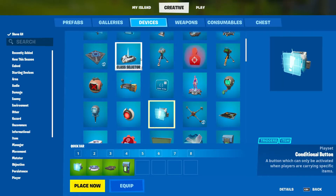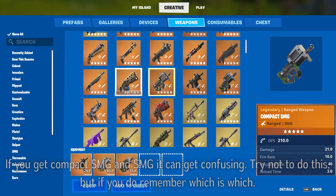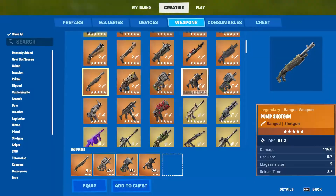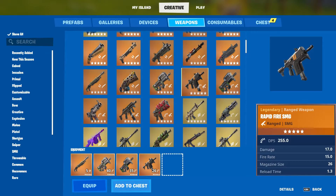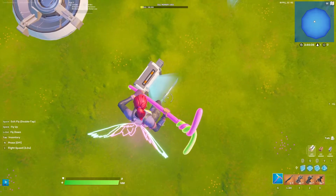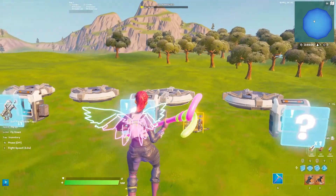Now for the loot: find 4 items you want to put in it, making sure they are different items. I've got these 4 guns. Make sure you remember what they are — maybe just put them into the chest temporarily. You just need to remember what they are, and make sure they go into the right spawner. If they don't go into the right one, it's not the end of the world.